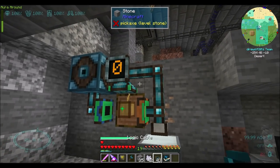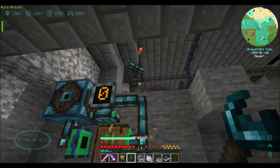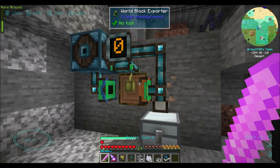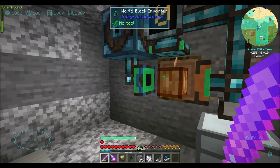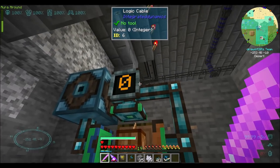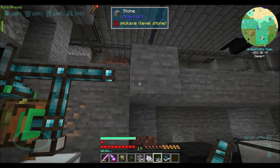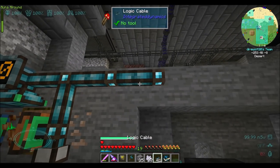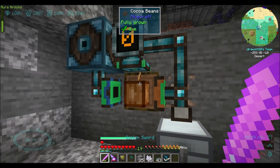If I bone meal this and then update the network, see how it says 1? And if I bone meal it again and update the network, see how it says 2 and then breaks it? So it's working — I set it up right, I think there's a bug in the mod. For some reason it's not — it's not a block update thing. Because you would think that when you right-click these blocks, they should trigger an update. So something somewhere in the network is getting stuck and then needs to be restarted by changing the network.